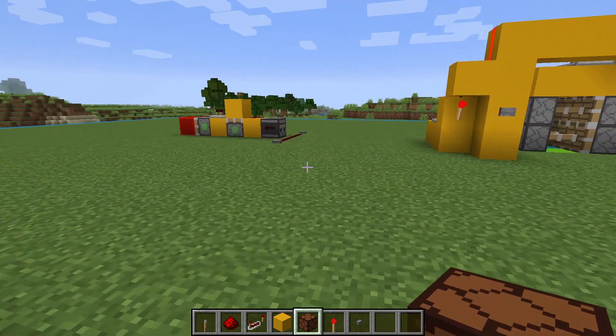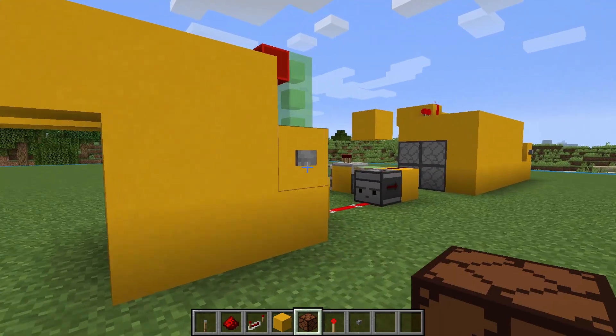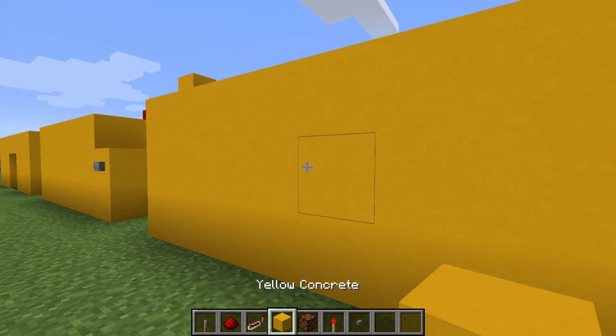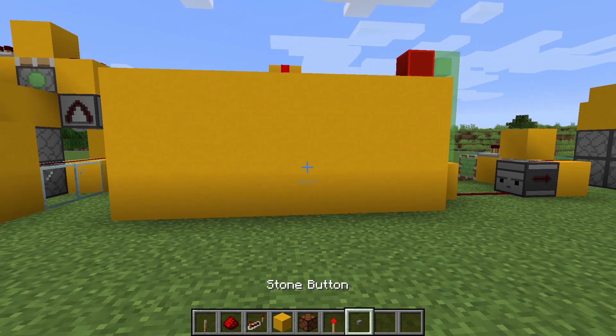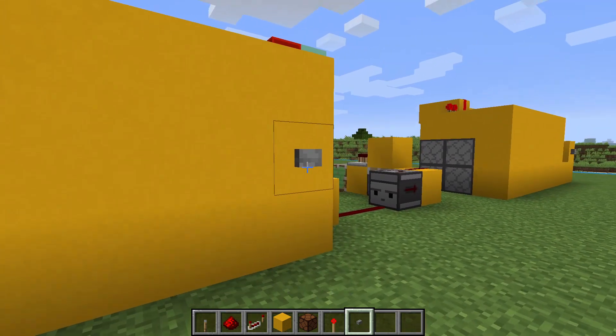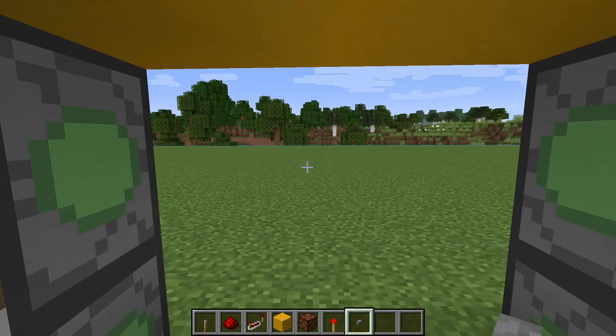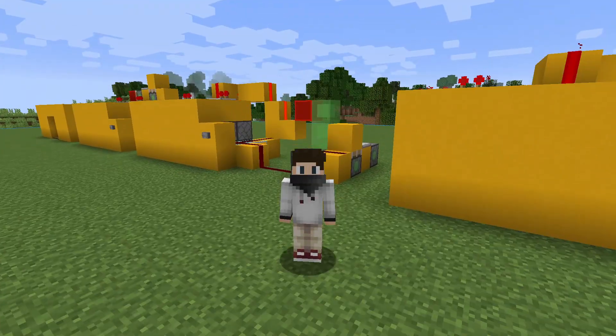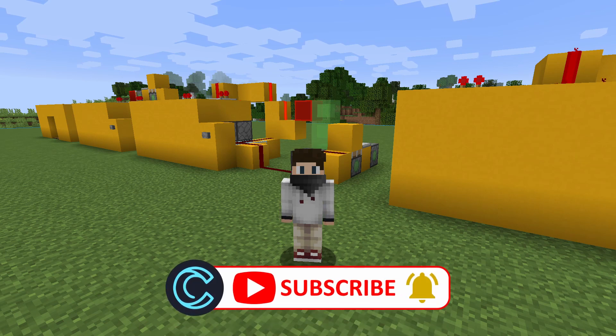This is the perfect design if you want to remove the button and have a completely hidden base. You can fill this out and notice that the door completely disappears — you can only enter it if you know where the button goes and press it. Thanks for following along, now you're ready to build your own 2x2 piston doors. If you learned anything at all, please consider subscribing and ringing the bell so that you get future notifications. Thanks and see you next time.